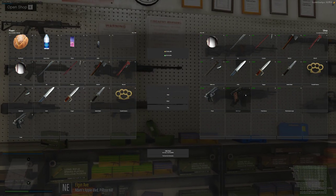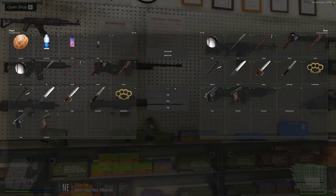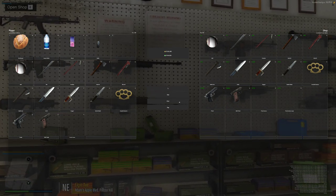If I want to get a pistol, or an SNS pistol, you're also going to have to buy ammo. And this is something you guys got to watch. You grab five of them and put it over.